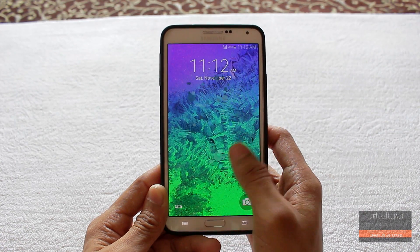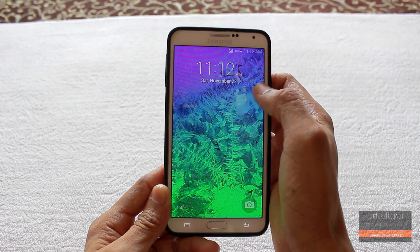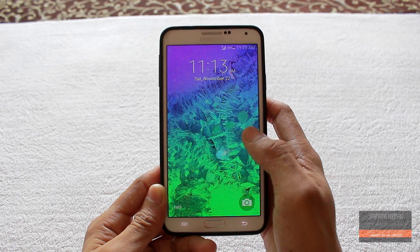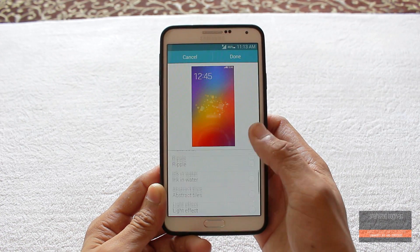Starting with the lock screen, we have the latest Note 4 lock screen here with the clock widget up top, and you get the new unlock effects. You also have lots of other unlock effects to choose from.